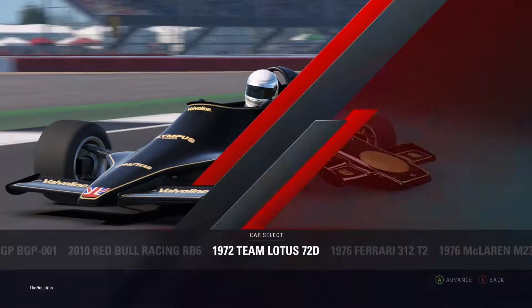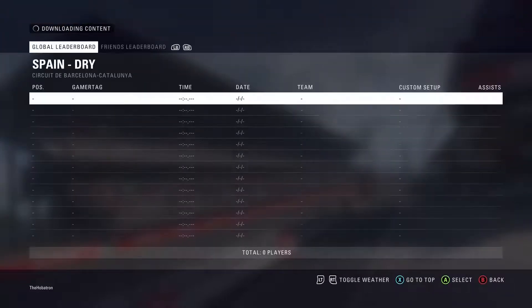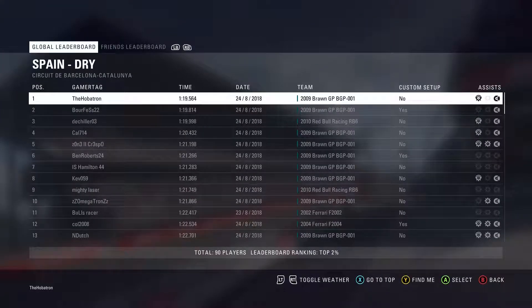So we are going to classic F1 cars — you've got lots to choose from but the Brawn seems to be the fastest at the moment. On to Spain and there we go, as you can see up there, I am at the top. No custom setup either, so there is still time to be found with custom setups.